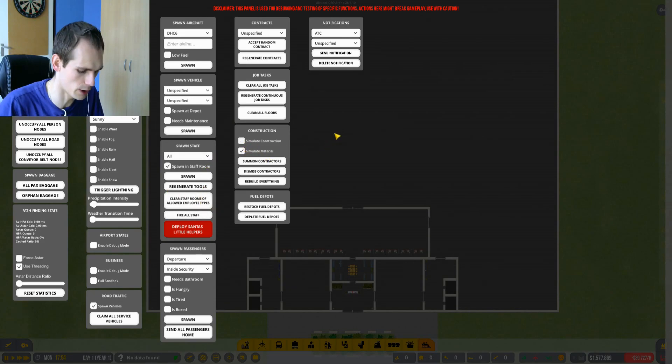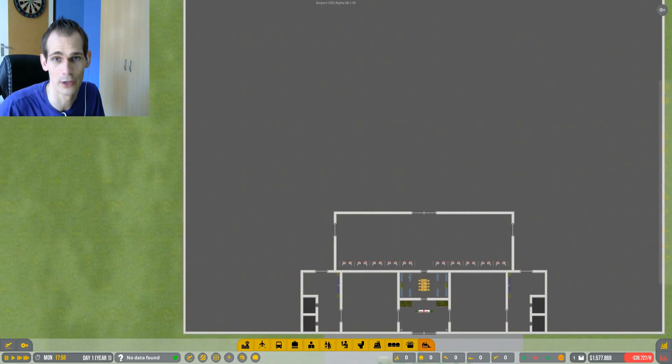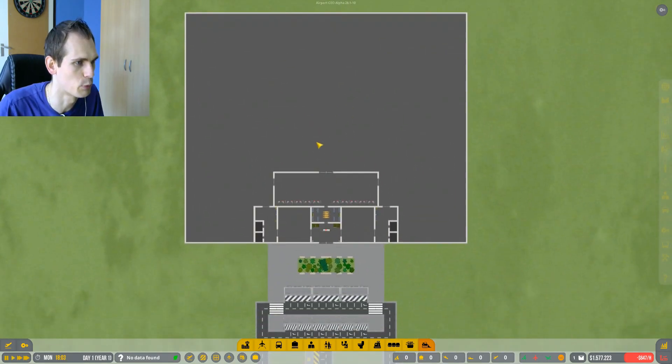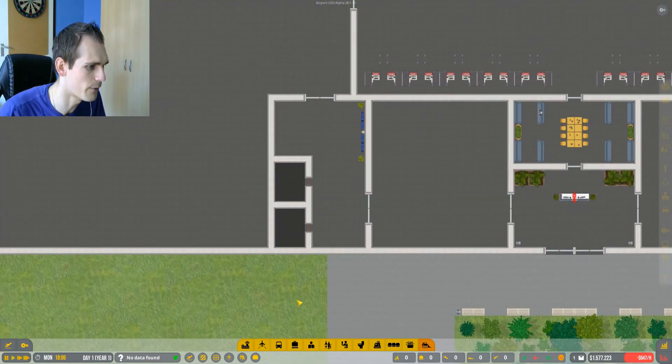We're gonna simulate construction and turn it off, because otherwise we'll just be sitting here watching the entire episode. If we're gonna take a look at construction, that's just boring. I'll bring back real-time construction once we have the starting airport, but for now we need a higher tempo to actually do something. So I'm gonna start with the bathrooms.